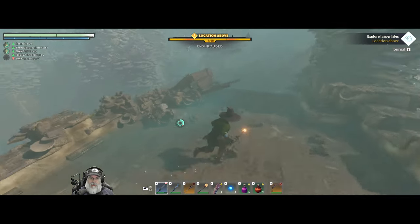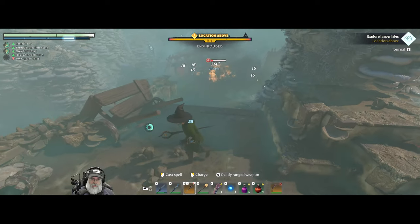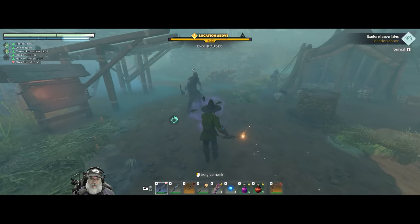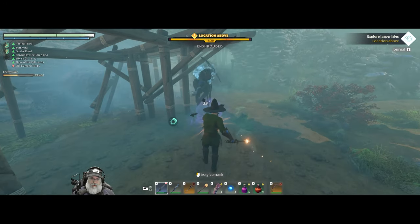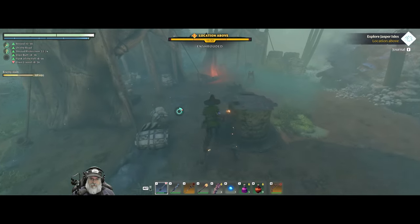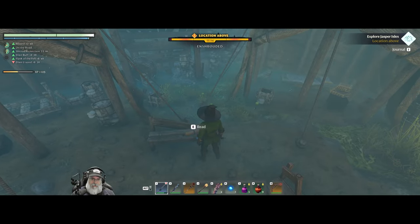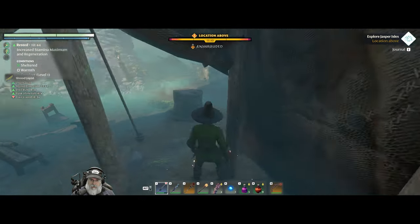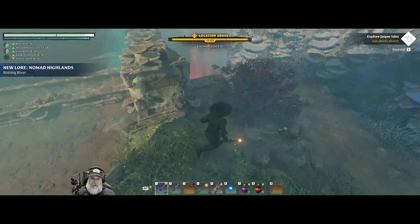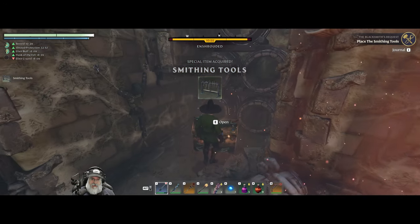I think we have to go down there where that light lamp potion thingy is. We'll finish this guy off with our aura — die, sucker. Pause the screen to read. That's actually about our blacksmith too, so definitely read that. And this is where we need to go, I believe. There they are — smithing tools and a gold chest.